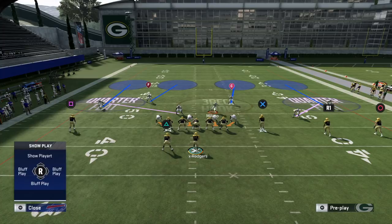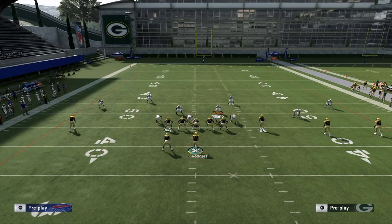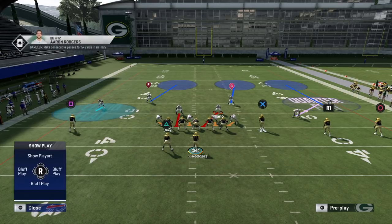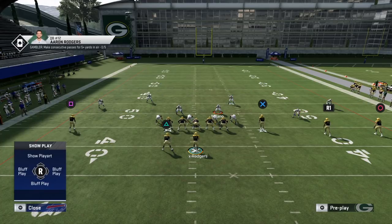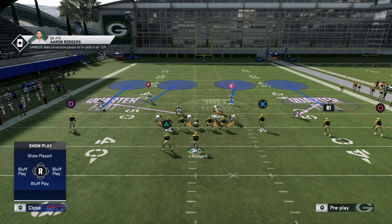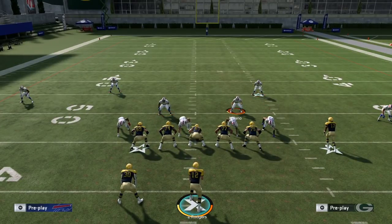That's all I want to say about cover four special or cover four palms against standard spread-out trip sets. There's definitely a lot you can do there. I really encourage you to keep switching things up — whether need-based to lock someone down, or just to keep things unpredictable, try to bait a pick six or send some extra heat. It's a really fun and versatile coverage once you dive deep into it. Hopefully I can do a follow-up on bunch sets too, since a lot changes there.